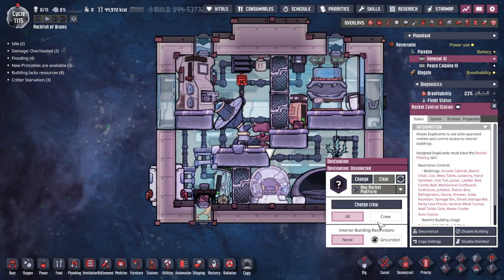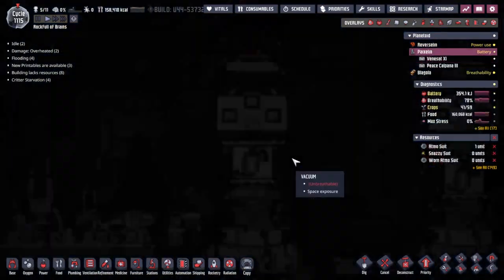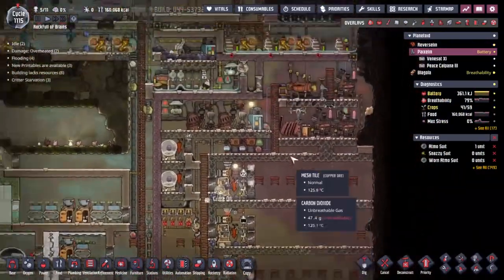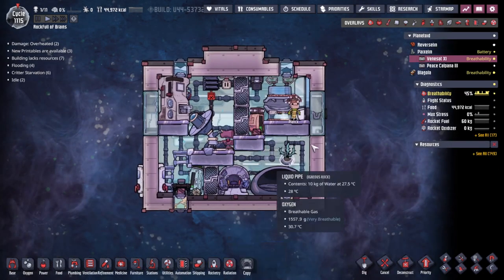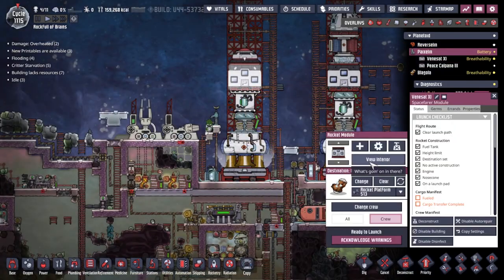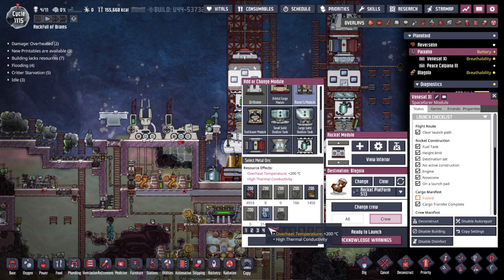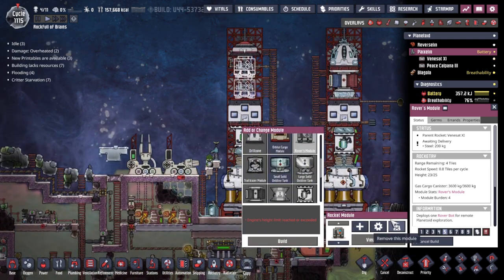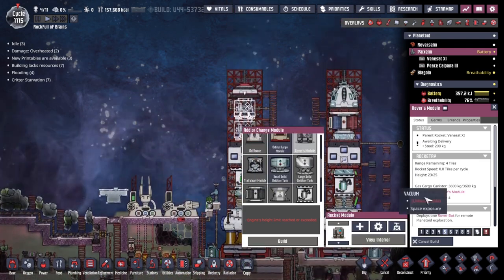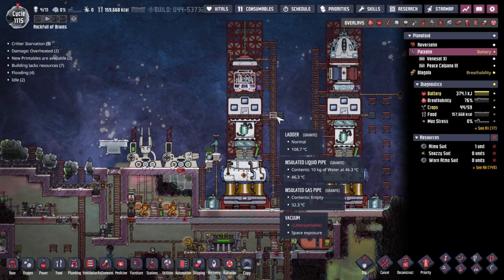Everything back to normal. Let's call in the crew, change our destination to Blagolia. As soon as Plank turns up - have we actually settled on Plank as the crew? Yes we have. He's a rogue. We need to add a couple of rover modules. Actually, I had this little discussion with myself earlier - I'm going to only send one this time. It's quite hard to build suitable memorial sites for your fallen comrades. It's hard emotionally. Rovers have a limited lifetime battery.